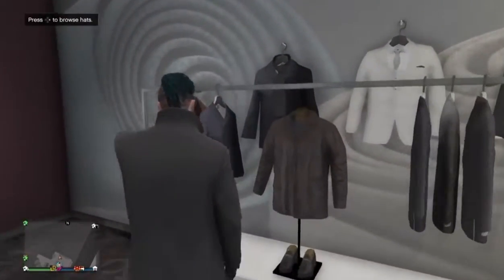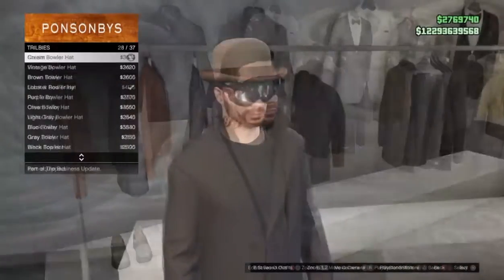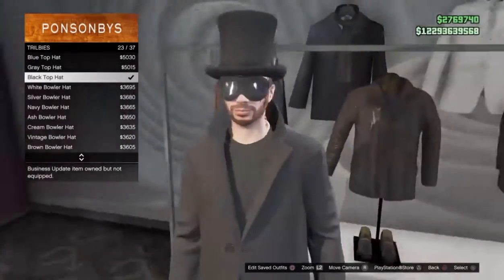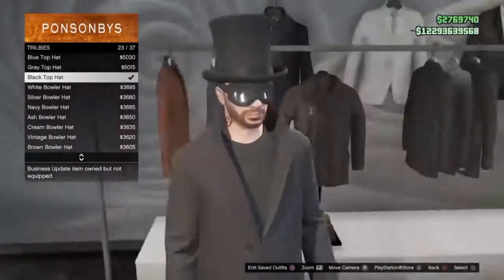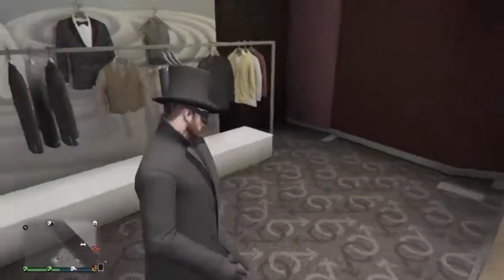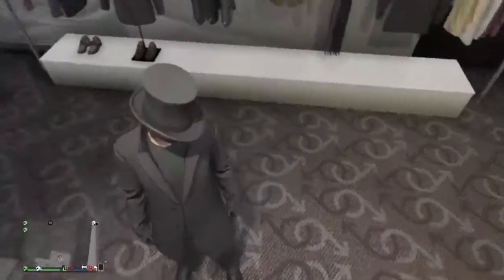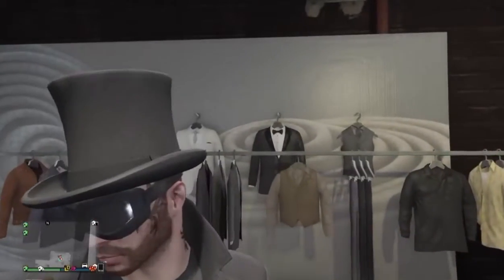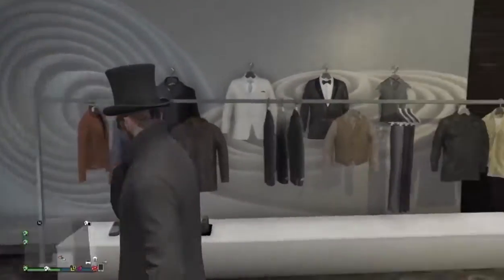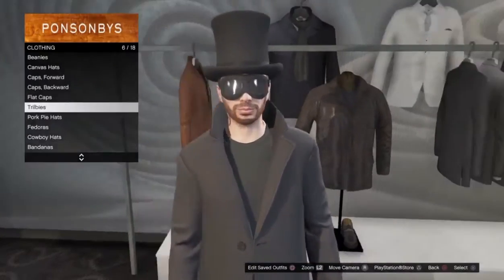Then head over to hats and scroll down to the black top hat. So what we have so far in this outfit is: a black woolen coat, black suit pants, black harness boots, Mono Outlaw goggles, and a black top hat — basically the Abraham Lincoln hat.